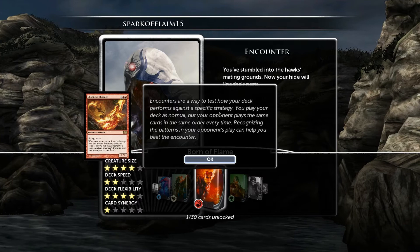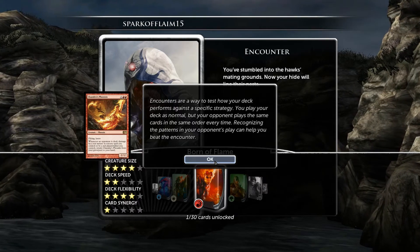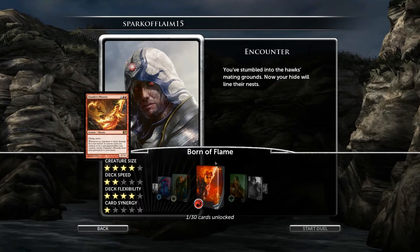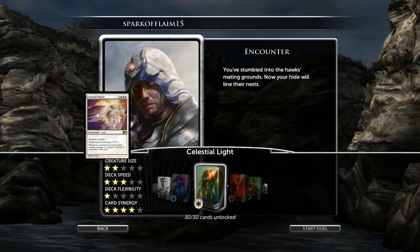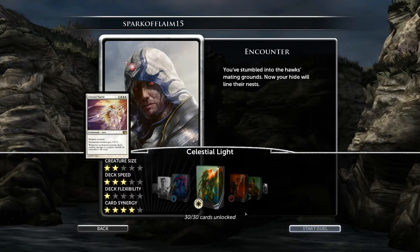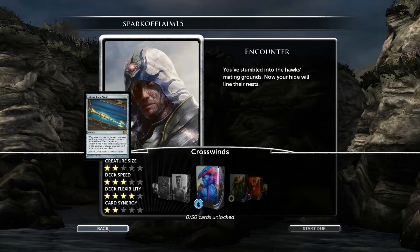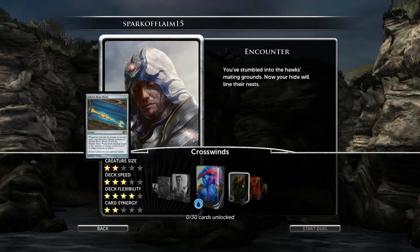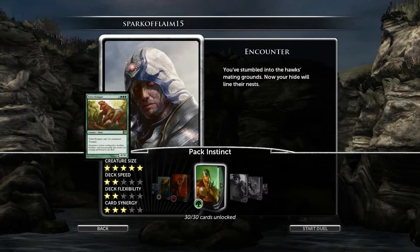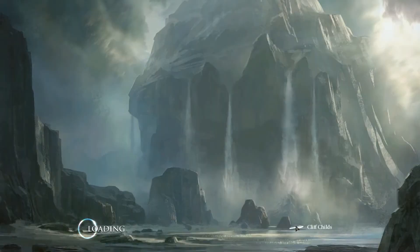Recognizing the pattern in your opponent's play helps you beat the encounter. This seems weird, but let's go for it. I'm going to play Celestial Light just to take a look at it — apparently everything's unlocked in it, so I'm not going to play that. Apparently everything's unlocked in Garruk's deck too, which is probably why we had such a hard time finding the cards we needed to beat him. We'll play Crosswinds then.